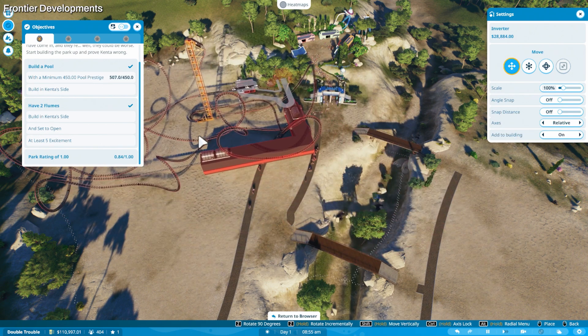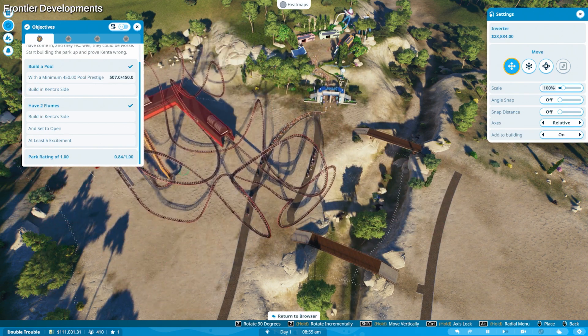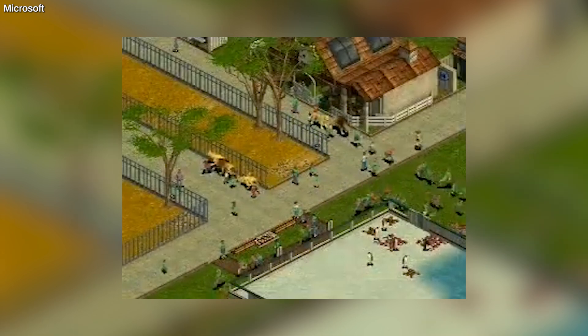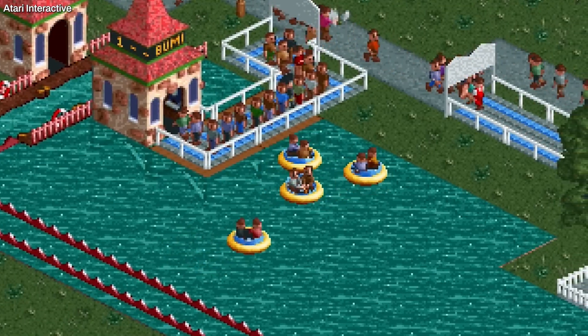I'd ensure everything was in tip-top shape, watch as guests enjoyed each corner of my creation, and repeat. Admittedly, I'd also wreak havoc here and there — some wild animals running loose through my zoo, or broken roller coasters with no end, weren't exactly unheard of in my games.